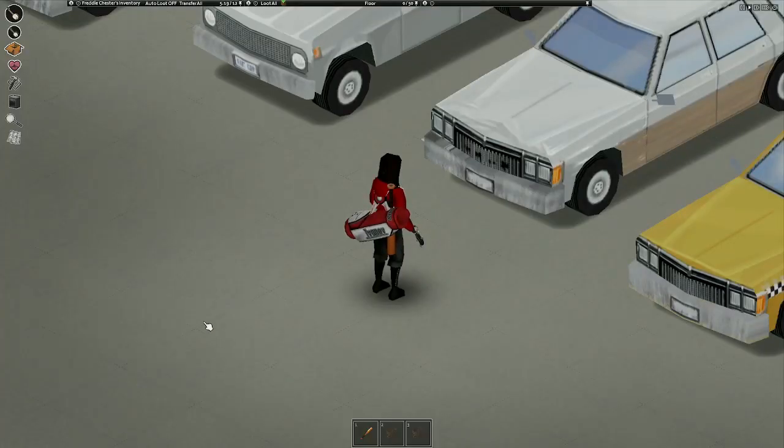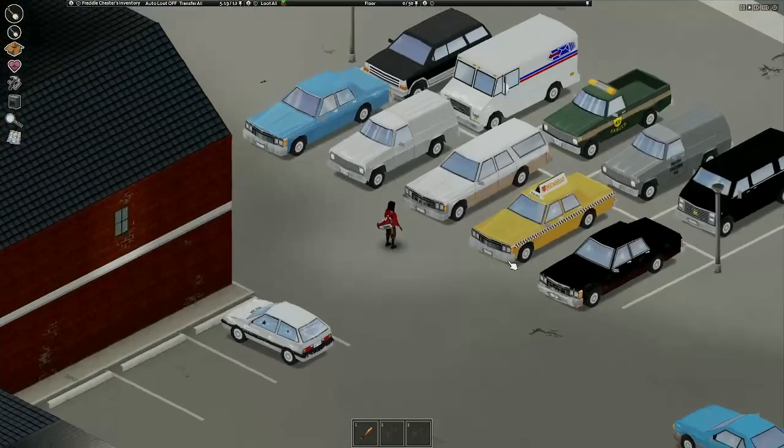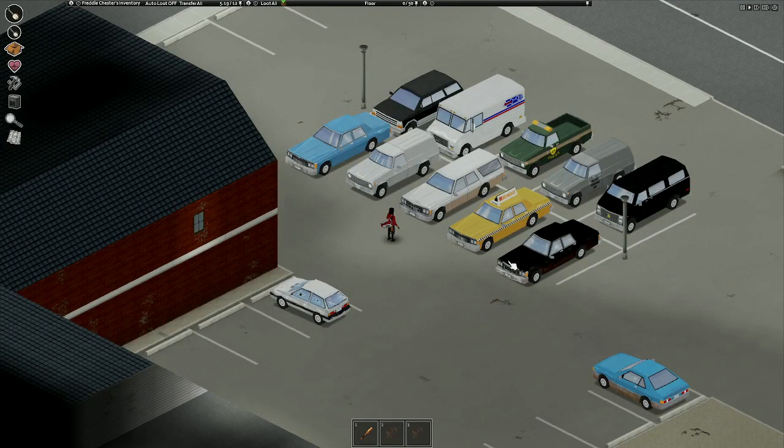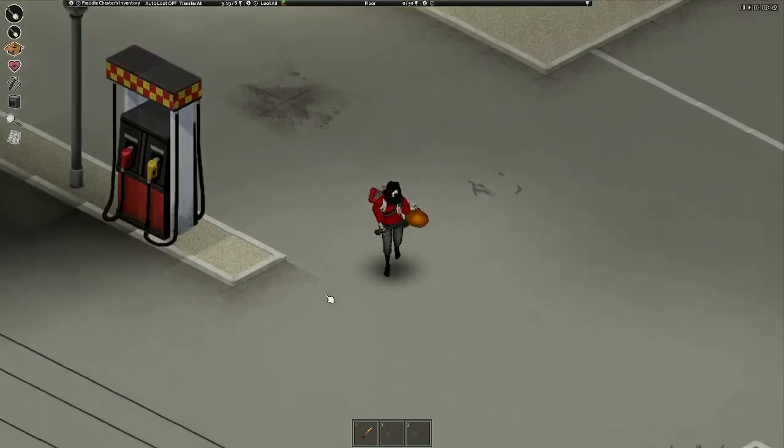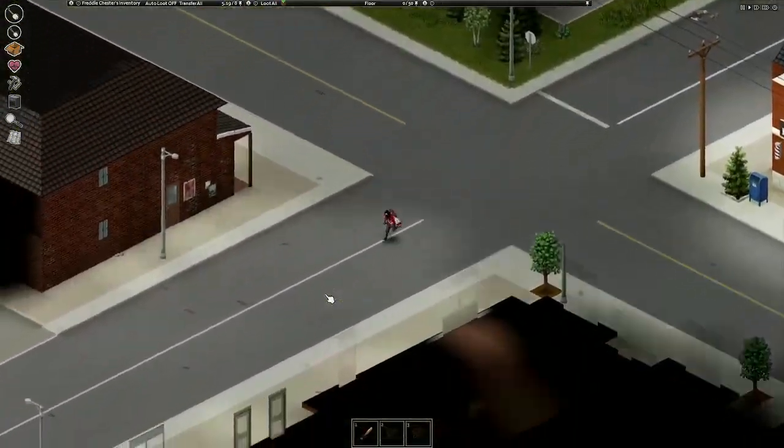First you're going to need vehicles, at least two in fact. To make it easier on you, I would recommend starting out as a burglar, since that occupation lets you hardwire vehicles from the very beginning. For the other, we're going to need to get four cubicles.